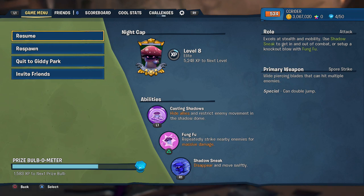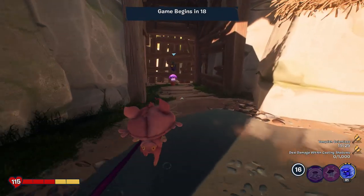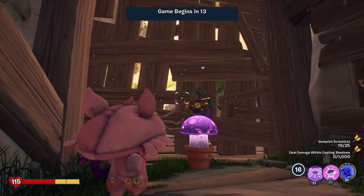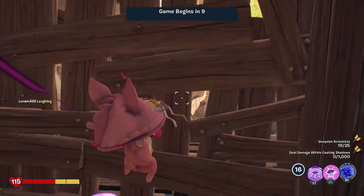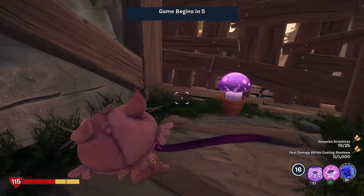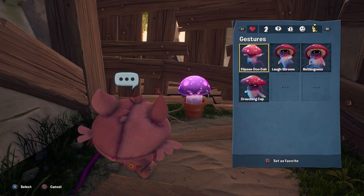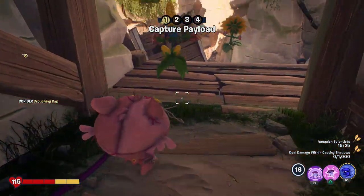I already have four prize bulbs — I got a couple playing Super Brains before this while waiting. I'm already loving this costume, it's super duper adorable. It's not really too far off from Nightcap's typical color, so I don't think this is gonna make her stand out too much more. And didn't we get a new taunt along the way — Crouching Cap? That was a new taunt for Nightcap through Food Fight. Pretty cool.